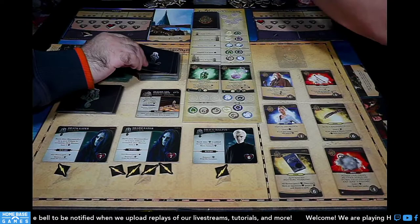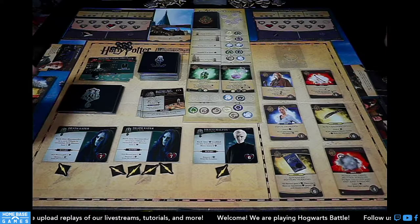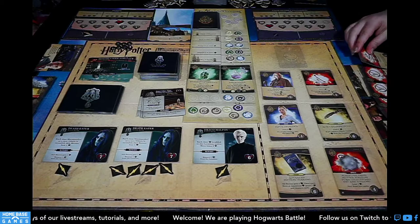I'll buy Remus and assign one damage to two separate villains to trigger the encounter check. My turn — Heir of Slytherin: roll the Slytherin die. Result: lightning bolt, each player loses a health.